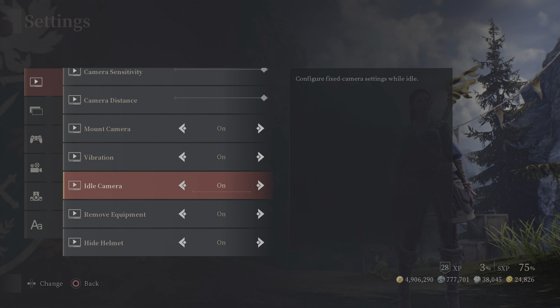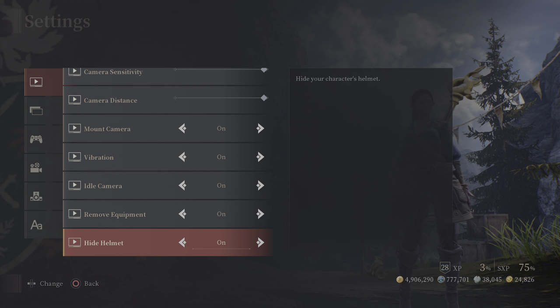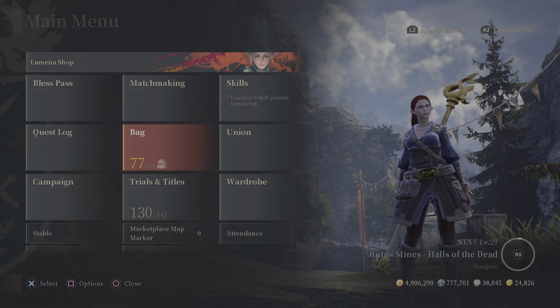Vibration is self-explanatory. Idle Camera is what triggers when you leave your controller alone — the camera zooms in on your character, which is popular for taking screenshots. You can turn it off if it interferes with what you're doing. Remove Equipment automatically removes items from your Quick Slots when they're fully used up — you can leave that on.